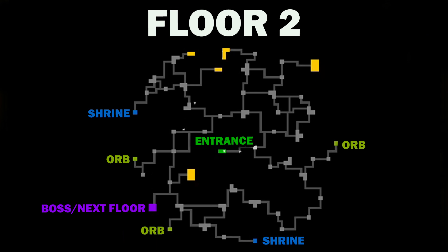Here is Floor 2. I wanted to give you all a map because there's some stuff you might not be missing. Another big tidbit: if the room is significantly bigger for the gold ones, that means it is a bigger treasure room. All floors have two shrines, so if you're missing a shrine, check those little icons.